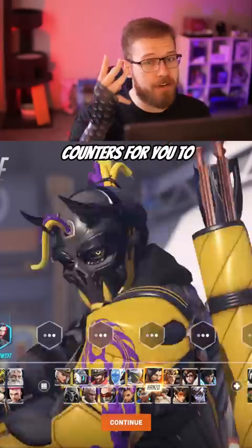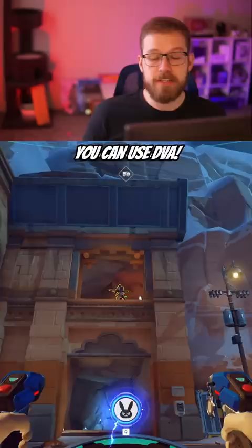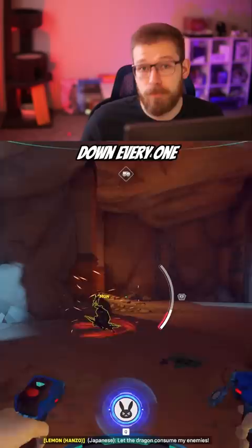Here are three counters for you to use against Hanzo. For tank, you can use D.Va. D.Va can use her boosters to directly contest Hanzo on height and even boop him off. On top of that, Defense Matrix shuts down every one of his abilities including his ultimate, and it can be used in combination with your boosters when contesting him on height.